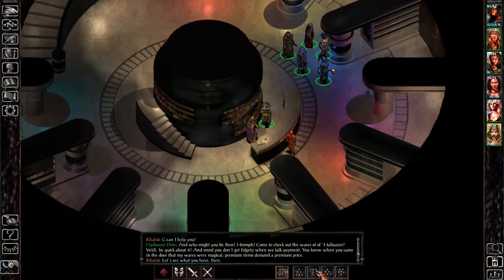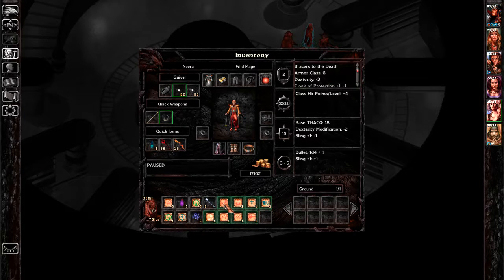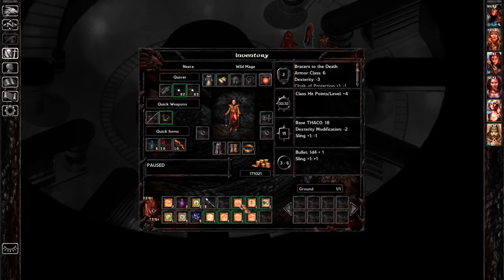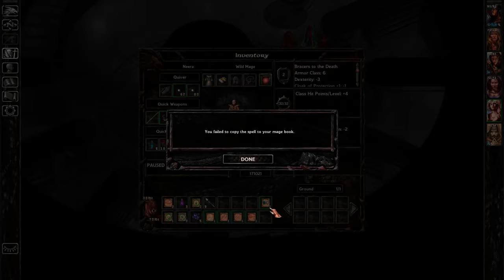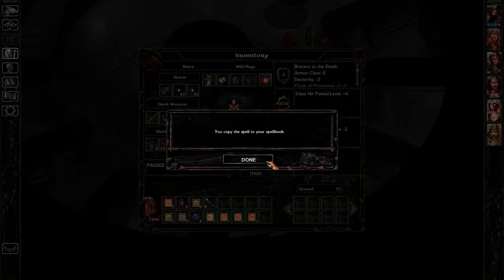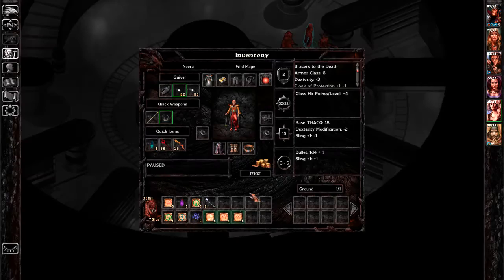Inventory — some spells here. Flame arrow. Cone of Cold — level 5, okay, we can't really cast them yet. Invisibility — level 2, we failed. Mirror image — success. Melf's acid arrow — failed.